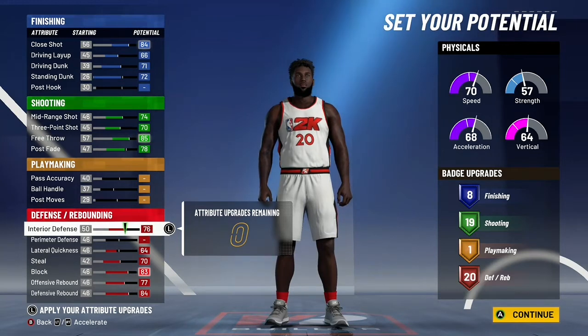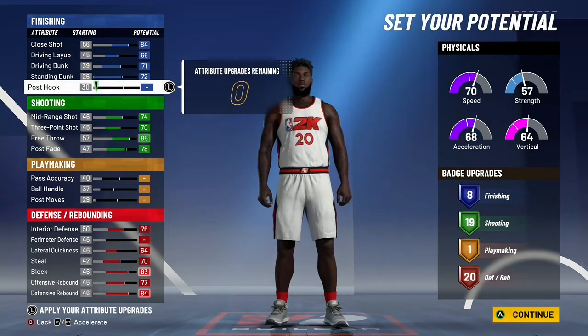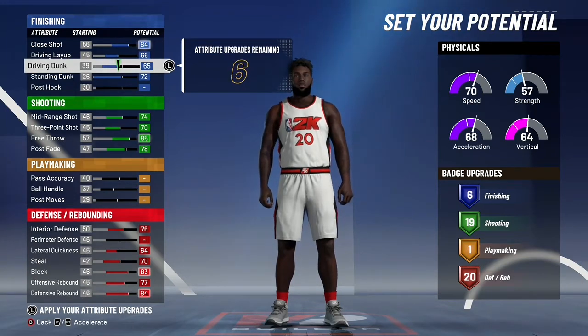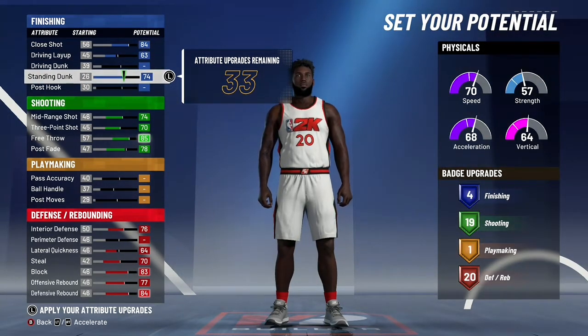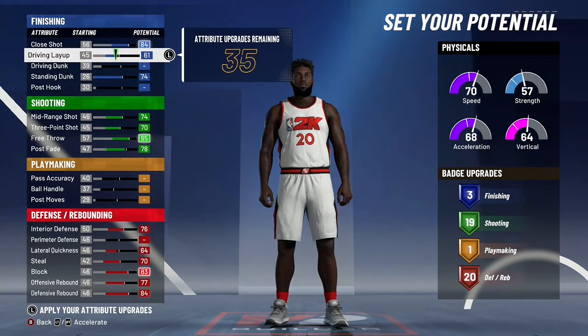There are a couple ways you can tweak this if you want more playmaking, but you have to sacrifice shooting. Honestly, I don't think going after playmaking is even really worth it for this build. Because you don't even get that many badges if you max out everything in playmaking. Let me show you — take it down to drive and dunk. Say I just want those three badges, I get like showtime and contact dunks, something like that.